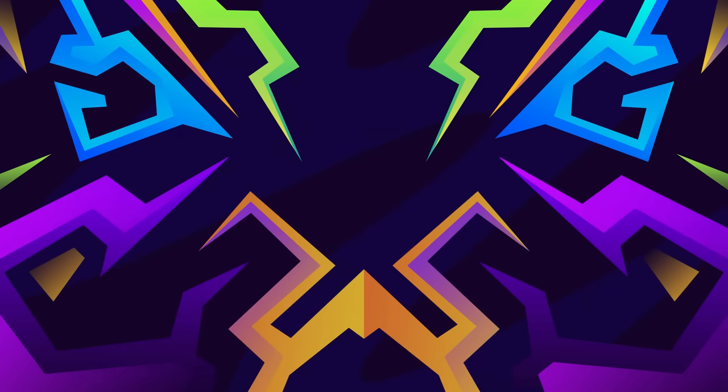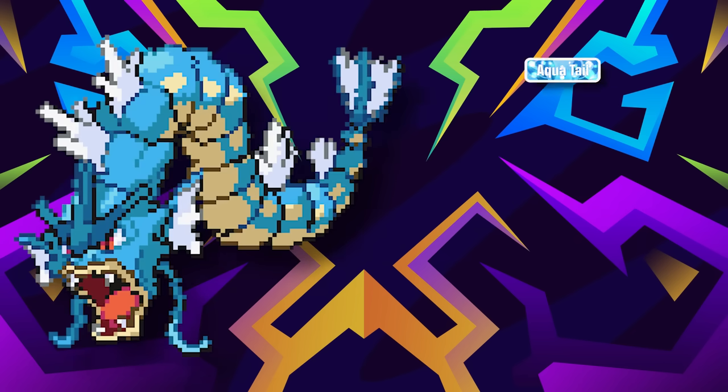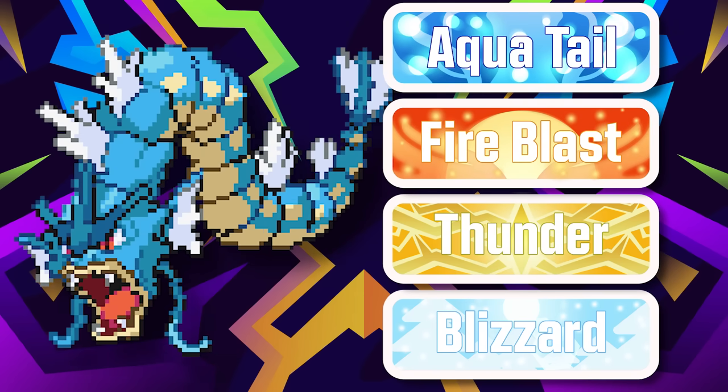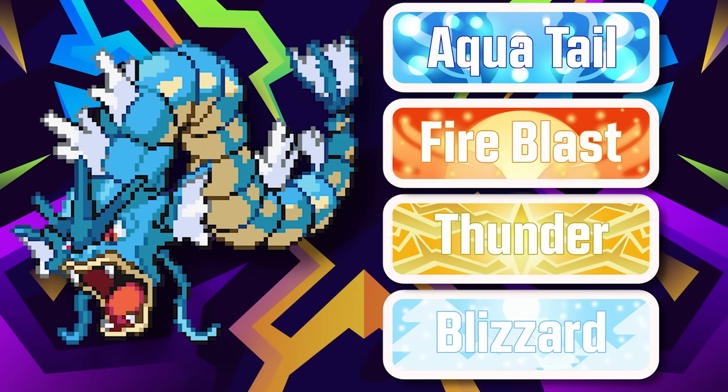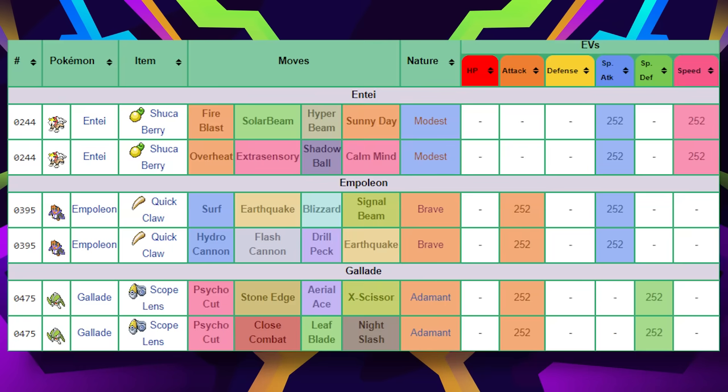And even if you don't take it to PvP or don't like spamming setup moves — you know what I did as a kid? I just put Aqua Tail, Fire Blast, Thunder, and Blizzard on it, and it did a fine job in a Johto playthrough. It pretty much got me through the early Battle Castle and the Battle Frontier before actually good sets got thrown my way.